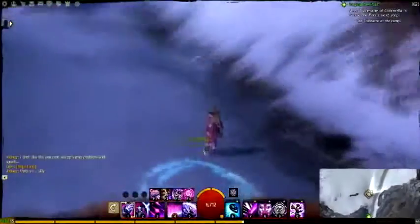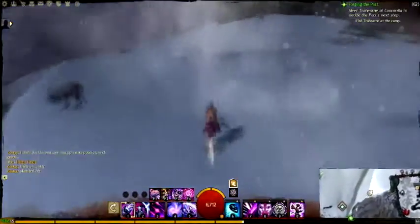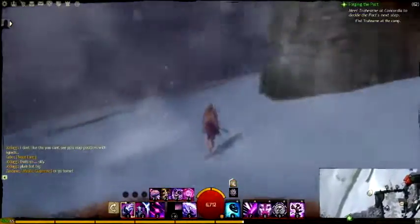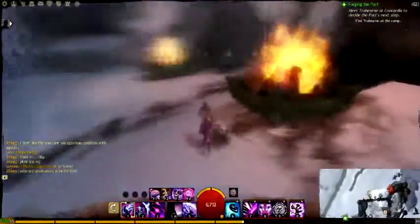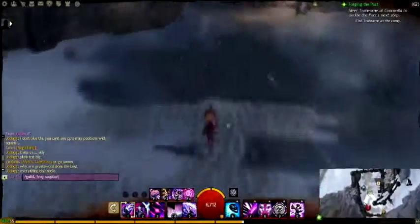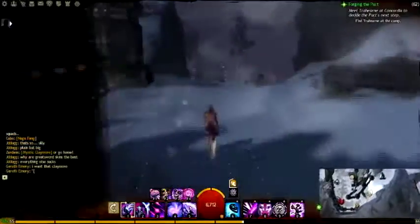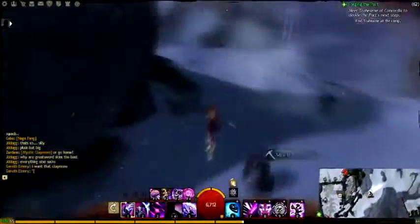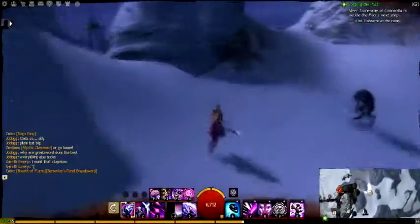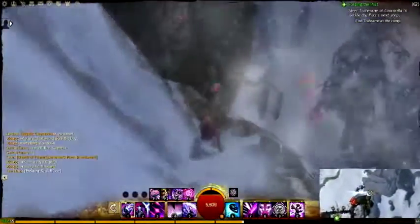Next we're looking at Frostland Melt. Go to the Frostland Waypoint and then run north-east across the ice into the fortress. Run all the way through it and turn left to get out. Once you're out onto the path, turn left and jump down onto the ledge. From there you can jump onto the roof of the fortress and to the vista.